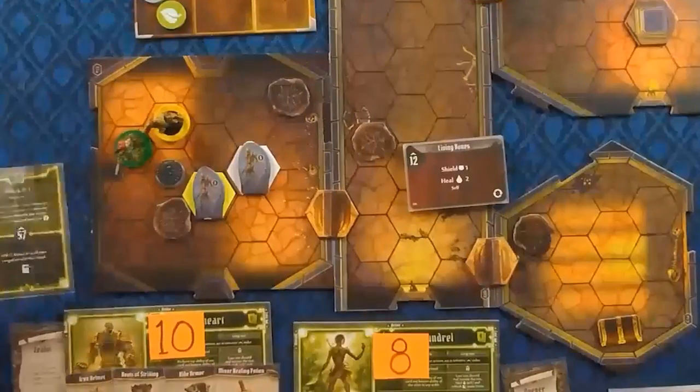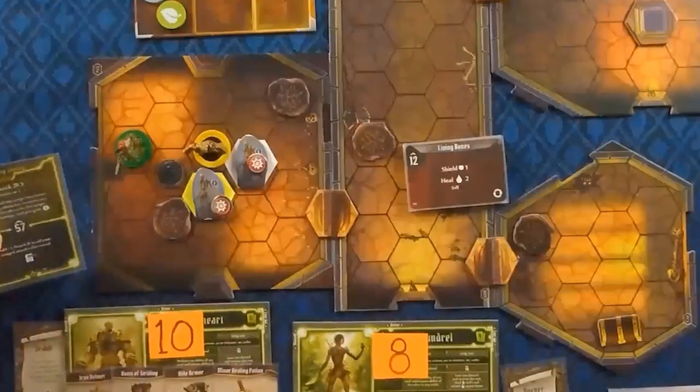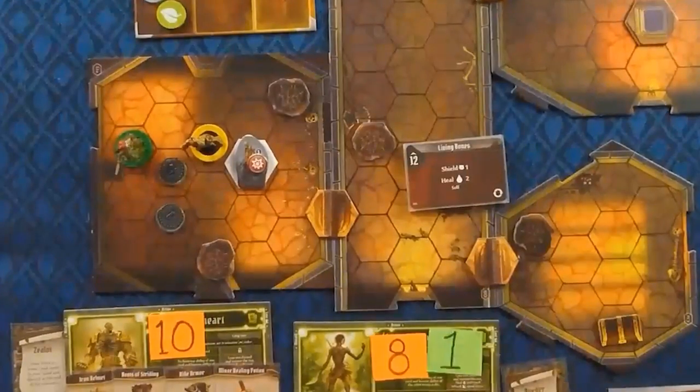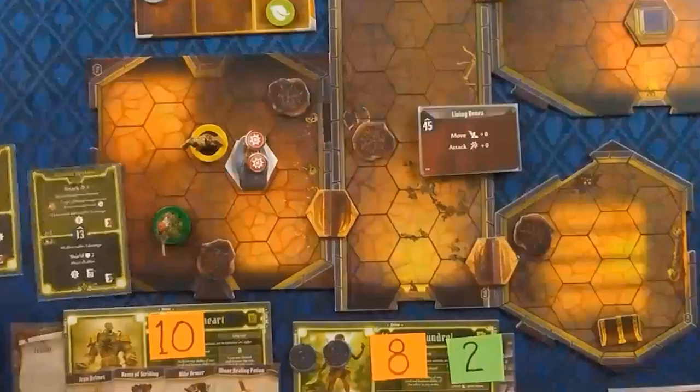Then Vim goes and steps up and hits the Elite Living Bones, does a good amount of damage, and then knocks it into the trap, doing 4 more and actually kills it off. So in the first round, we've got just about everything taken care of before they get to go.